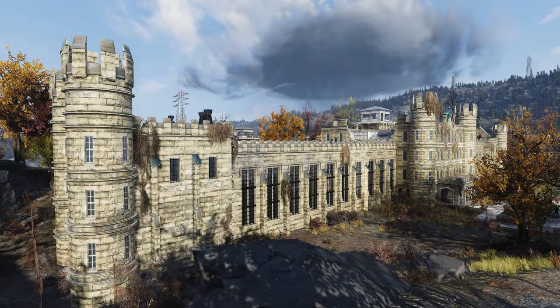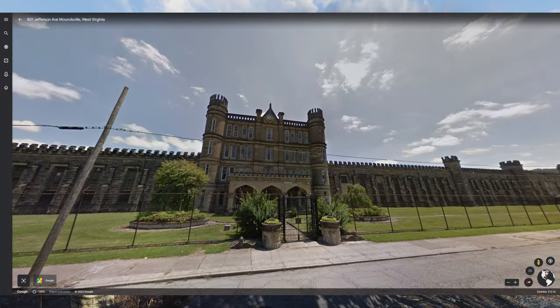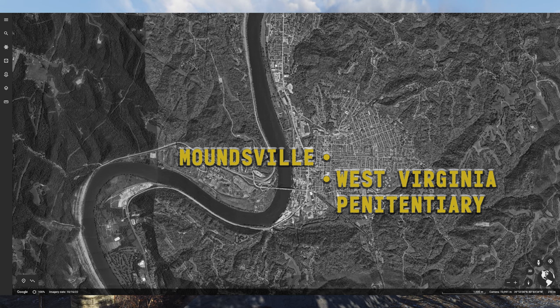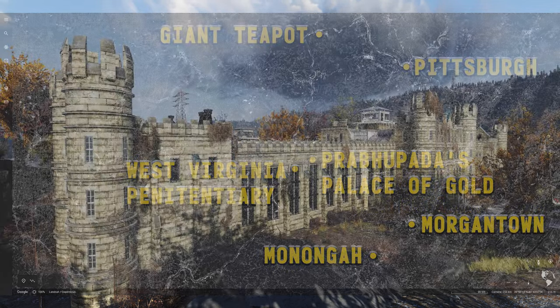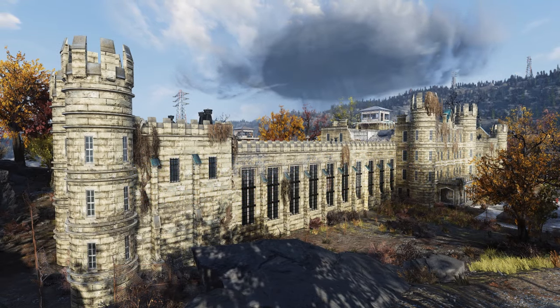One of the most terrifying sites in-game for its violation of human rights has to be Eastern Regional Penitentiary, a representation of the real-world West Virginia Penitentiary found in Moundsville, West Virginia. While the real-world version lies at the northwestern end of the state, the in-game version lies on the border between the Toxic Valley and the forest regions of Appalachia.